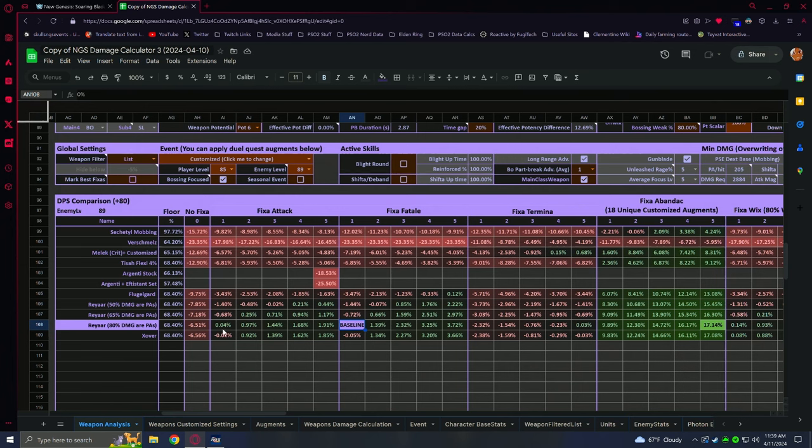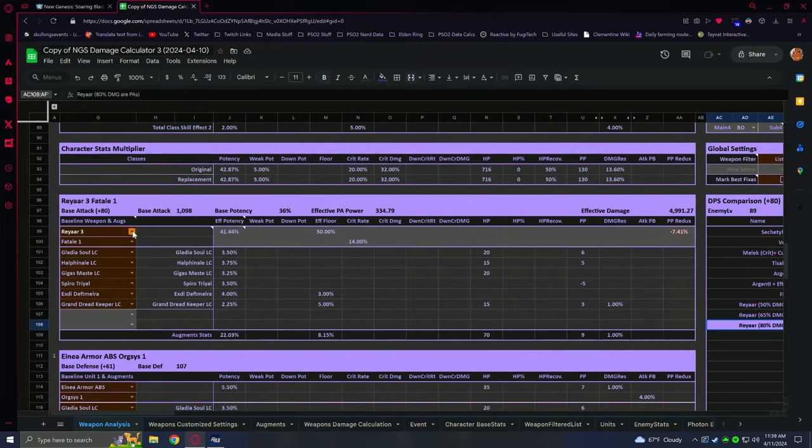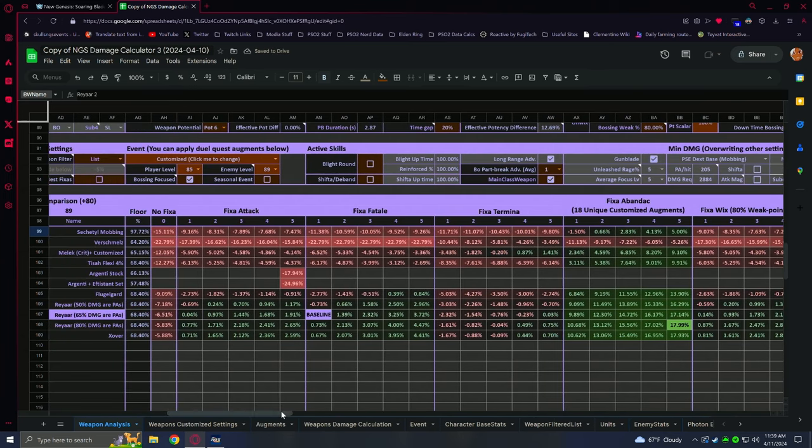We can take a look at the baseline here — we've got Fatal one. And if we take a look at the Zover Fatal one, it is actually a little bit behind, but only because we're at 80% of our PAs for damage. If we're looking at the mid range for most people and go with Ray R2, it is actually a little bit ahead — a tiny bit ahead of what we're comparing it to. The reason for that is because of the extra potency on its potential, which is 41%. That does make a sizable difference when you're looking at the comparison between the two weapons. Now we are still within 1%, which — if we're just looking at Zover Fatal one versus Ray R Fatal one — why would you bother? It doesn't really make much sense.